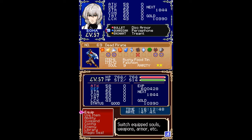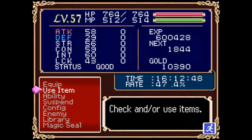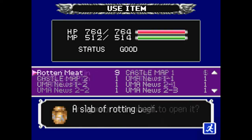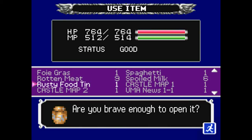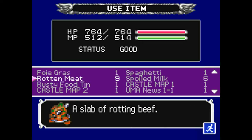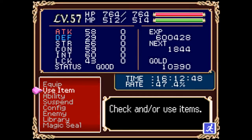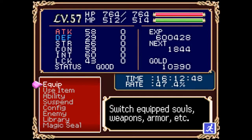I've got the dead pirate's item drop, which is the rusty food tin, and it took a lot longer to get than the soul or the rare drop. It's down at the bottom of the consumables list next to the rotten meat and spoiled milk, and it says 'Are you brave enough to open it?' You shouldn't be brave enough unless you're wearing the ghoul soul, because it does damage as you'd expect with any rotten or rusty food.